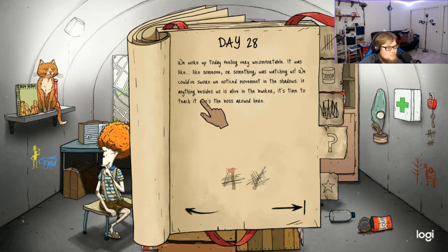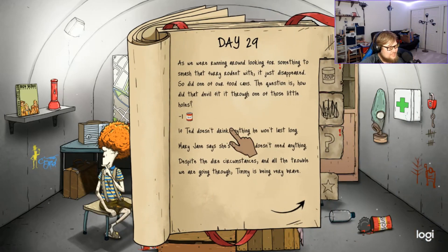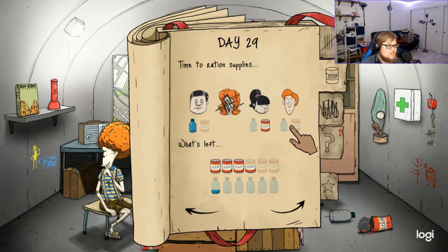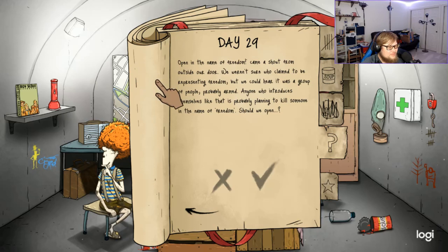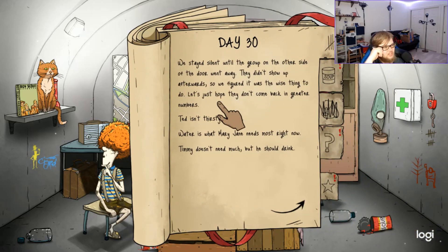Mary Jane's no longer thirsty, Timmy is rested, Ted is fine — nothing for anyone. We woke up feeling like something was watching us — movement in the shadows. Of course I need the gun now that I sent it out with Dolores on a surface expedition. We ran around looking for something to fight it with — turned out it was just a squirrel, but it did smash one of our food cans. Ted needs to drink. Bandits at the door — 'Open in the name of freedom!' We stayed silent until the group went away. Let's just hope they don't come back in greater numbers.